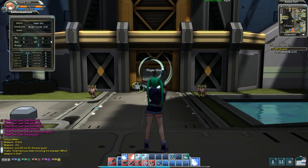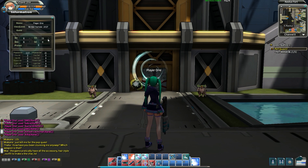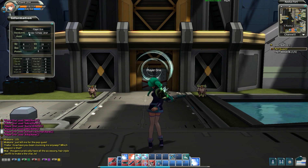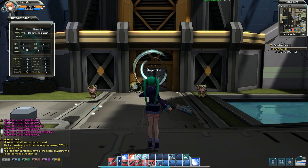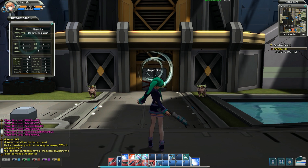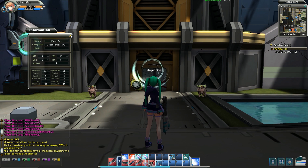I'll bring up the character screen. The stats — you get points for leveling. You can put them into different things: intel for EP or mana, vitality for HP, strength, and dexterity. Strength is supposed to increase your physical attack; dexterity is supposed to increase your physical defense. Most of your points should be put into vitality. The strength and dexterity — I think for every four points you put in, you get one point of increase. So it's kind of broken there. The screen is easy to move around though, which is nice.